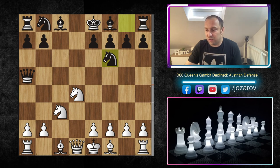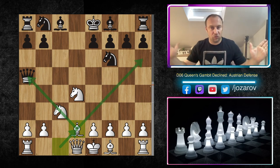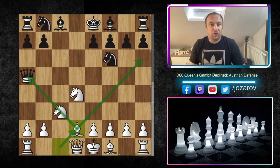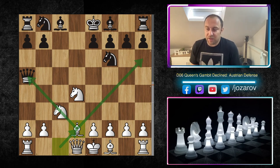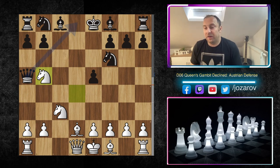After knight to f6, my recommendation is to play bishop to d2. This is a developing move — maybe not the optimal square for the bishop, but it controls both diagonals and targets the queen again. The queen will lose another tempo and have to move somewhere, giving you time to develop your pieces further. So I think bishop to d2 is a beautiful move. Your opponent will probably try queen to e5, attacking the knight.